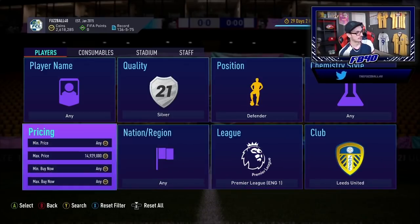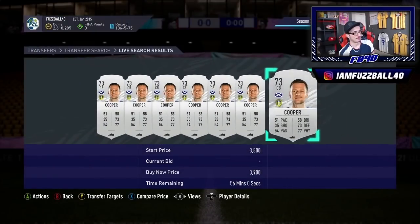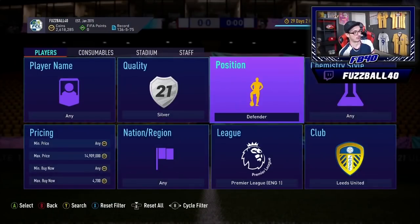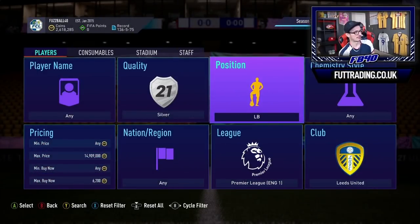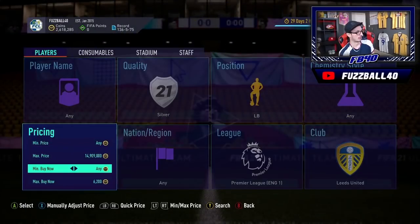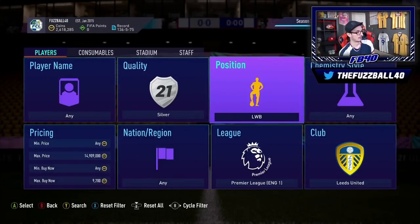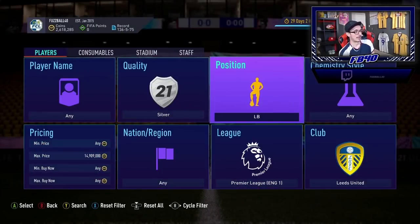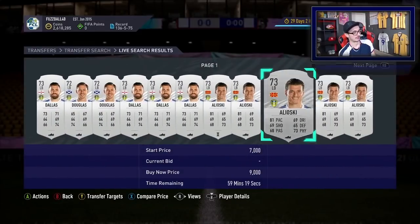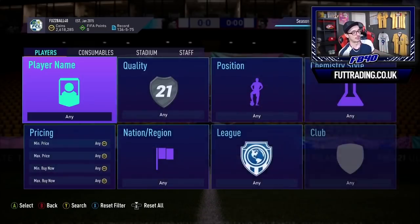Leeds left wing backs or left backs are much more valuable — Alioski is sitting around 9,000 coins right now. These are a good one for tonight without a doubt. If you can get decent snipes on them, it's very good. Those are the Premier League filters I'd be looking at mainly. The buy price you're looking for tonight on things like West Brom midfielders is around 6,000–7,000 coins, as they should bounce back up.